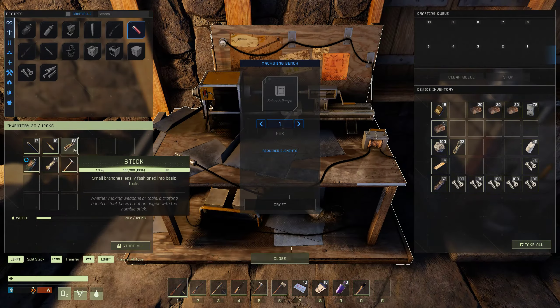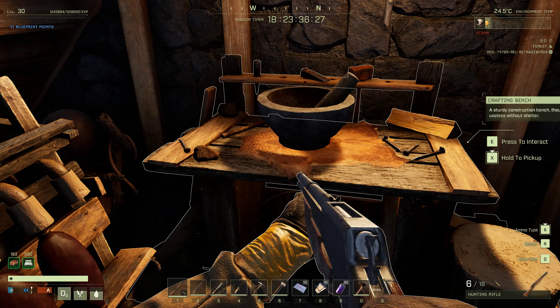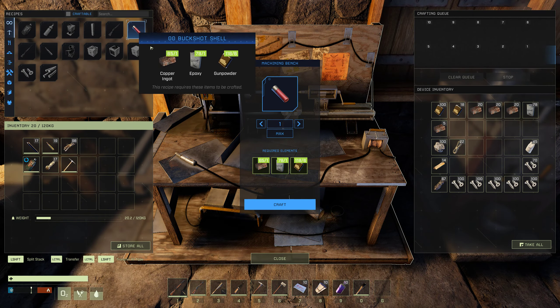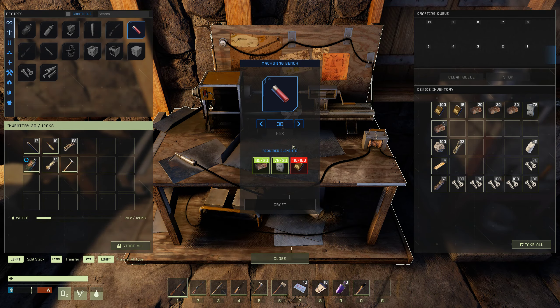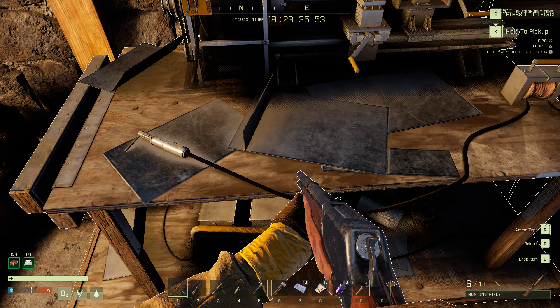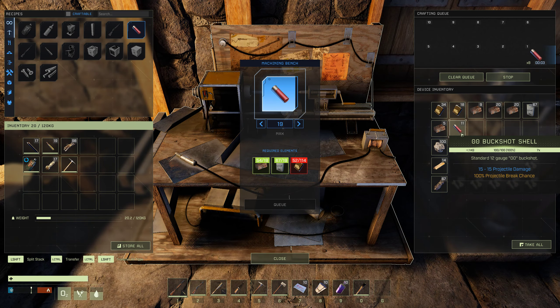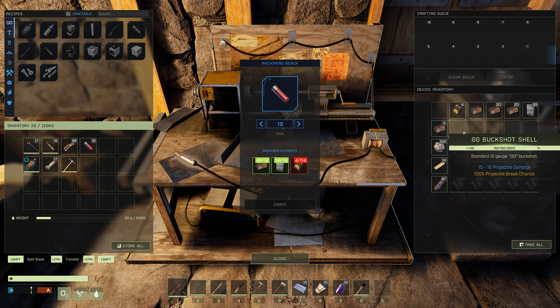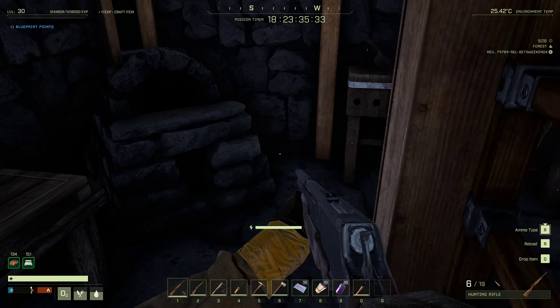I'm actually out of bullets — I only have 19 left, and I think I had like 100. All of them were used on the silly mammoth. We can make maybe 20-30. This is very bugged. I can only make 19. That sucks — I need more bullets, so I need more gunpowder. Let's do max — only 50 more, so I need more sulfur.